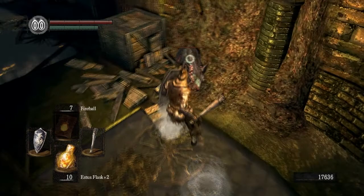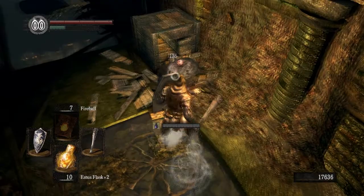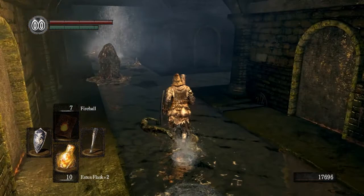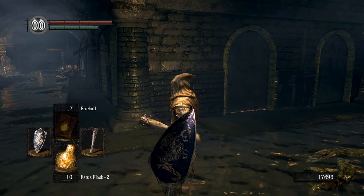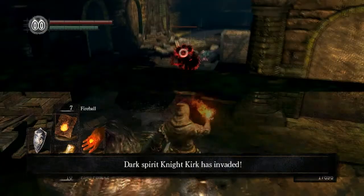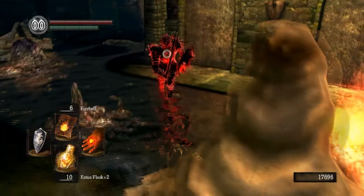We've got to kill a few more rats before Kirk's going to invade us. Typically he's going to invade once we turn this corner. Don't really want to aggro that guy, but I'm going to go ahead and do it so he doesn't attack me while I'm up there. Let's do some damage — not too bad, 97. It does stagger him though, so that's good.